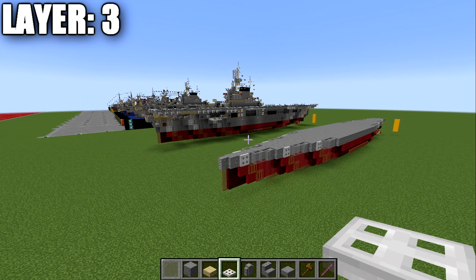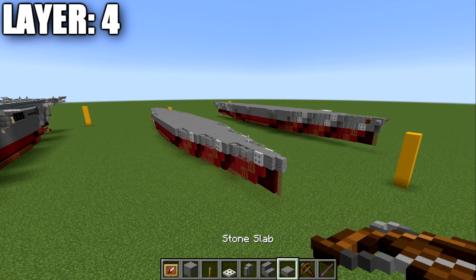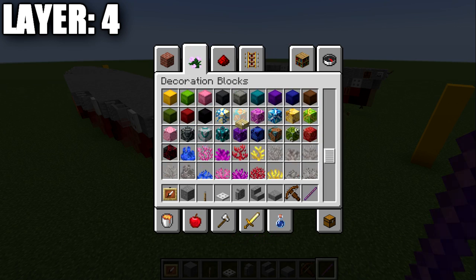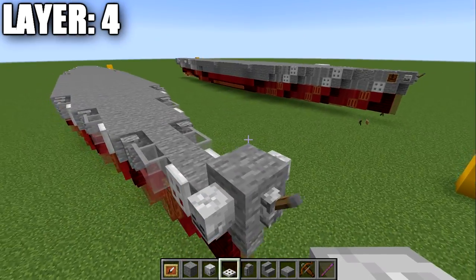Moving into layer four — this is where things start to get a little asymmetrical, so make sure you're following along and doing the right thing on the corresponding side. We'll build a bit of the center line and then expand out to the sides. First, place a stone block on top of the wall, a lever coming off this wall going forward, and skeleton skulls on both sides of the full block. Then place four stone blocks down the center.